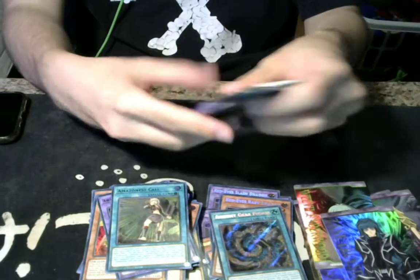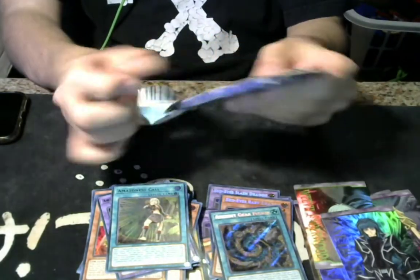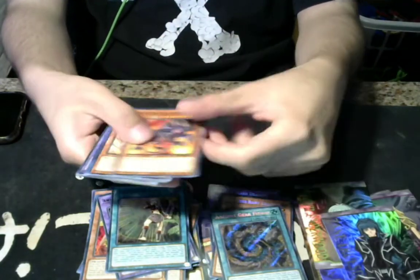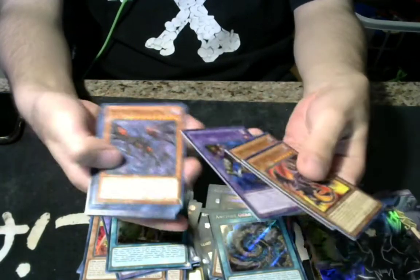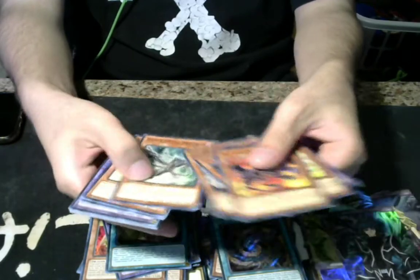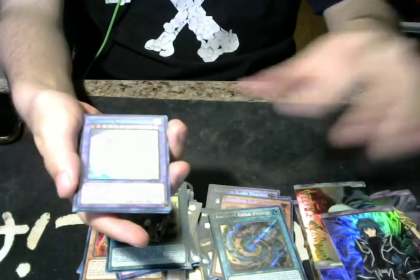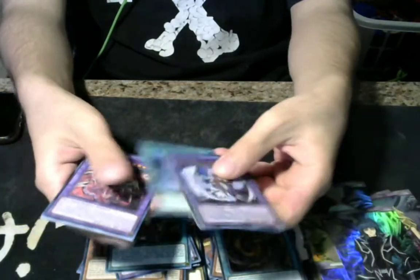And last pack, guys. We got Red-Eyes Toon Dragon, Toon Dark Magician, Nighter Talonize, Reesh Shrek, Red-Eyes Darkness Dragon, Ancient Gear Golem, Black Metal Dragon, Crystal of the Beast, Toughest Tiger. And we got Rainbow Over Dragon, Toon World, and this Torrential Tribute thing.